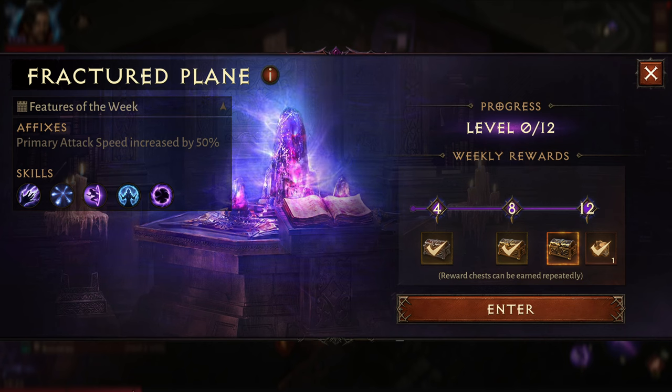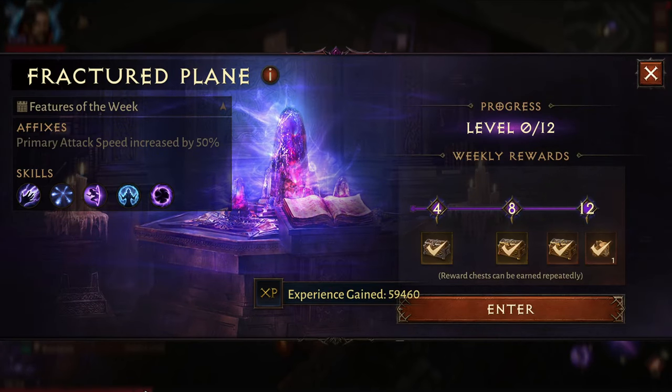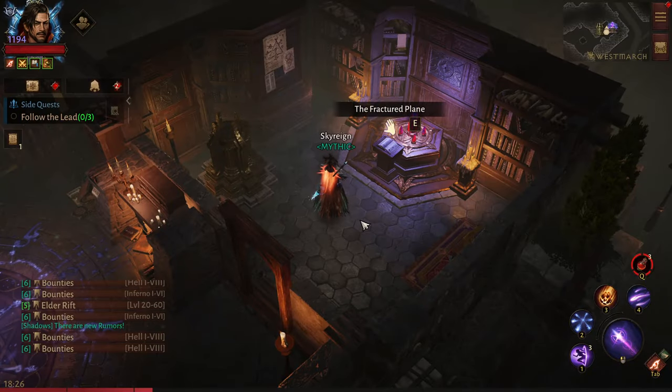We're already into the next segment - watch this again. It's going to be kind of hard to see because it's grayed out, but I got another legendary and the bar went up a considerable amount. I completely forgot to capture what it said, but I think it was like 59,000 or something like that for the experience off the last chest.